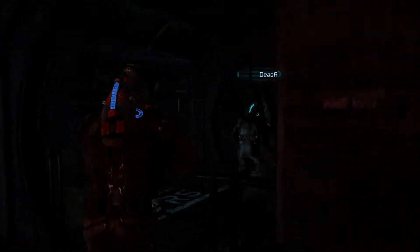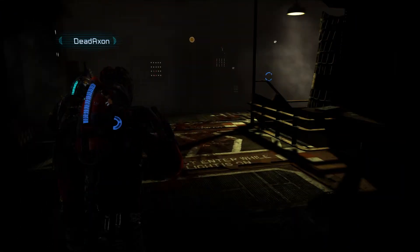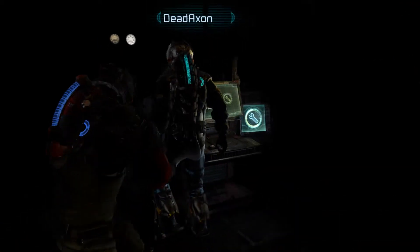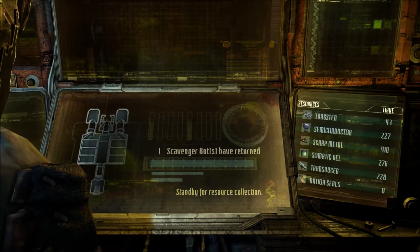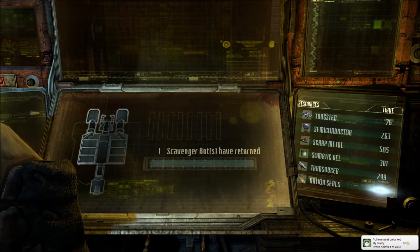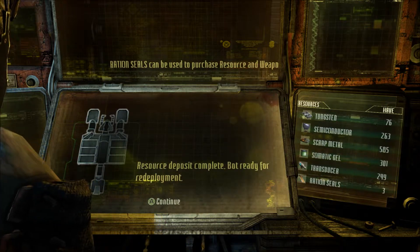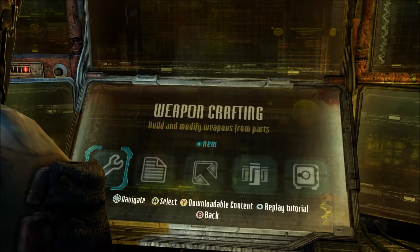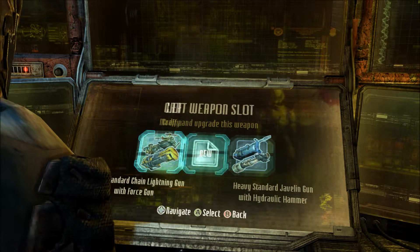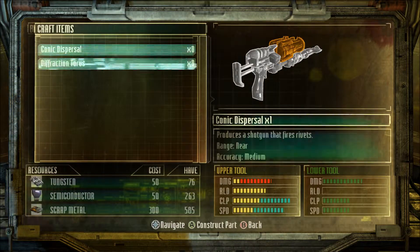I want to see what they do real quick. Let's see what they scavenged. How do I get it back? Scavenger bot resources — stand by for resource collection. I found 40 tungsten. Mine found 76. Dude, these are awesome. Wait, no — that's how much I have total, I guess. That's awesome, that's super awesome. It means I can actually craft this now.